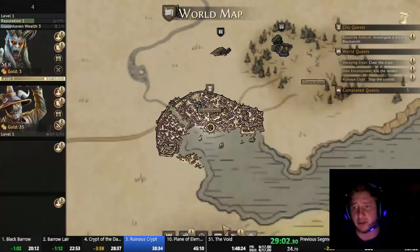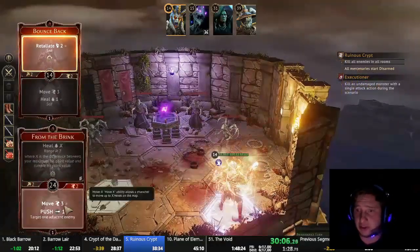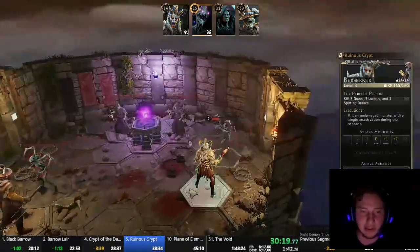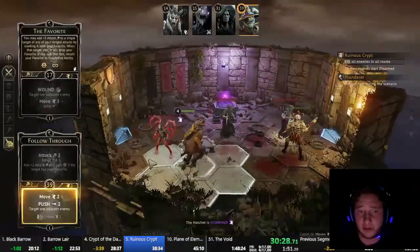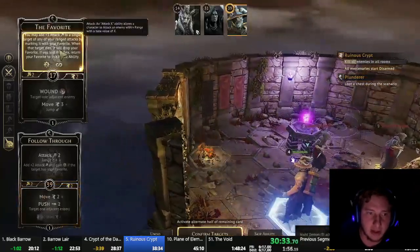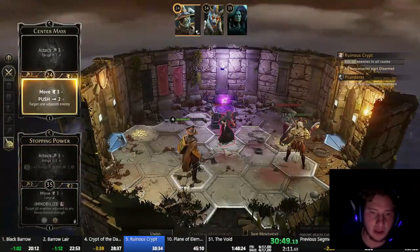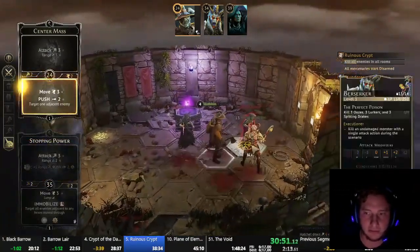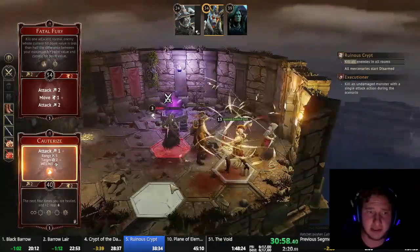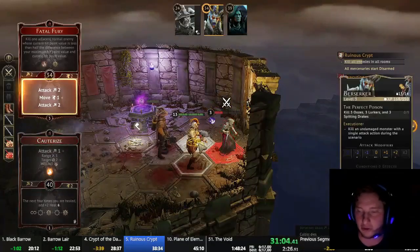Demolitionist did quite well, but she's going to get replaced by the Hatchet for this scenario. We start out with a Retaliate — we're disarmed, so we can't attack on turn 1, but we can do damage with Retaliate and Push. We push a Night Demon into a trap and Retaliate on him. Hatchet has a Push 2, so Hatchet just gets to straight-up kill with the Push. Get to use my Favorite — toss it on that Cultist, then push this other guy into the remaining trap. Get Cauterize on both of these guys, and then Fatal Fury — this is basically the go-to AoE, we-need-to-deal-with-a-couple-targets combo.